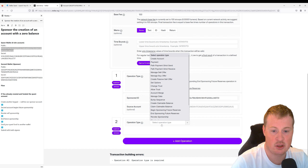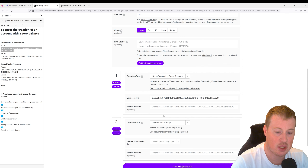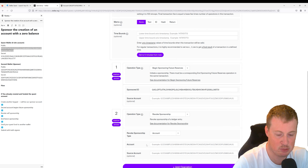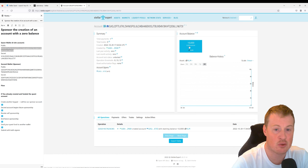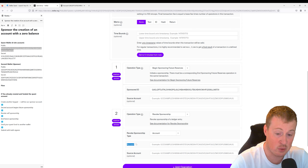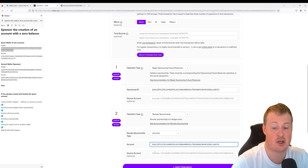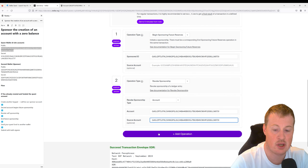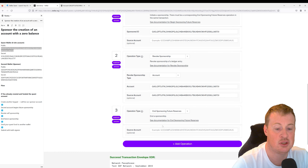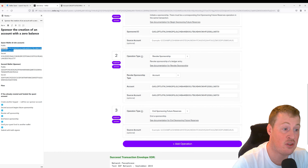Let's add an operation: 'revoke sponsorship.' This one's a bit funky because we need to revoke our own self-sponsorship. Right now we are the ones paying that 1 XLM — we need to revoke that. We are both the one sponsoring and the one sponsored. So the first field is: what account are we revoking sponsorship for? That's our Quest wallet. And which one is ending the sponsoring? That's also our Quest wallet. Let's add another operation to end the sandwich: 'end sponsoring future reserves.' The source account is our Quest wallet — it is the one agreeing to the start and end of the sponsorship.